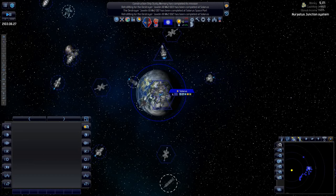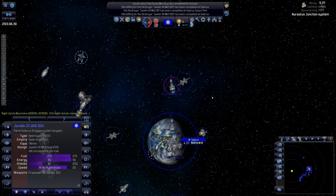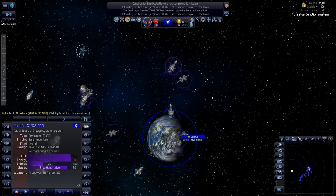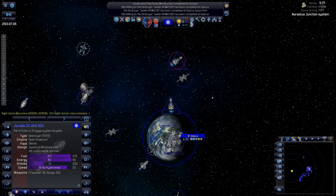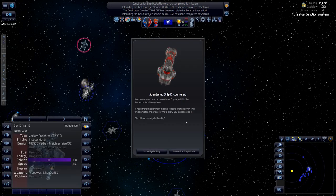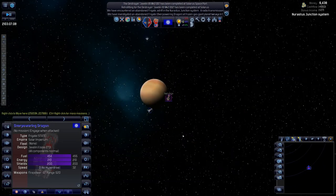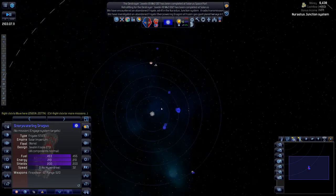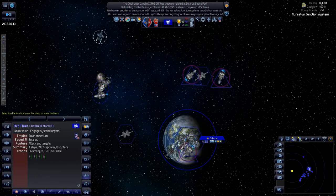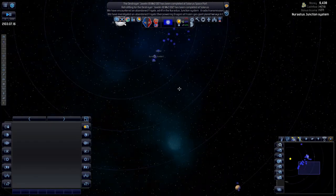We have a decent little fleet, though the ships are fairly slow. That's the problem with a size 230 constraint at the moment. We found a ship in the system that we can board and bring on side — it's been added to the fleet. We now have four ships and 192 firepower.